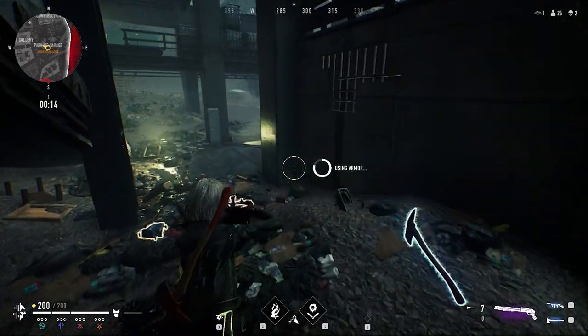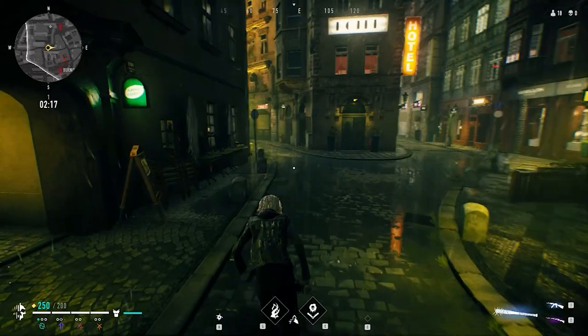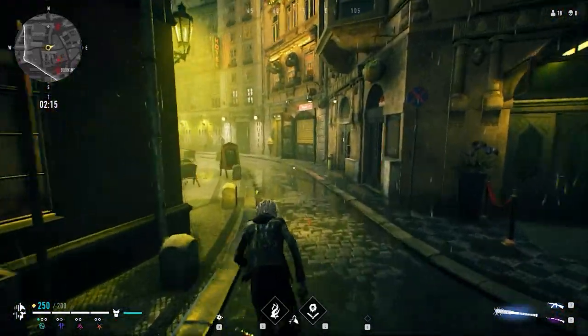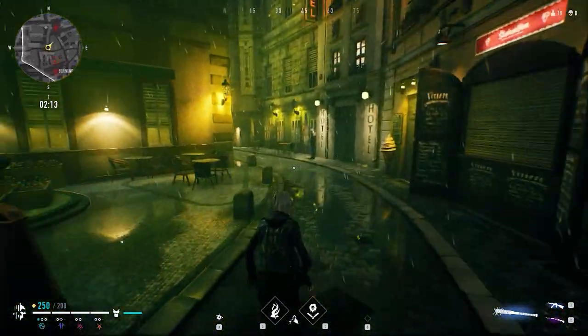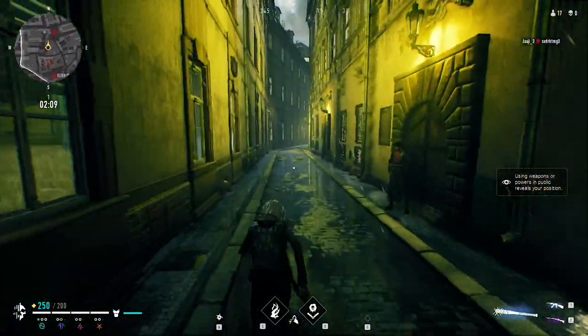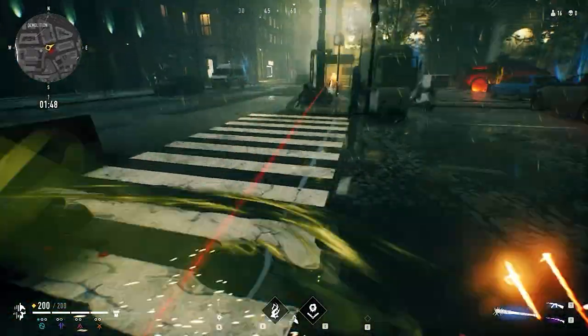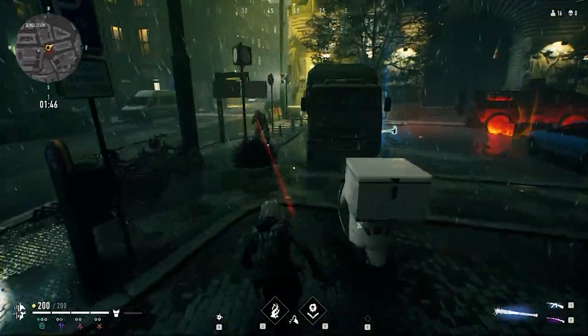We'll go through each one now starting with the lowest damage to the highest. The spiked bat takes about 20 frames of animation from the start of the swing till it connects. When swinging, you perform a horizontal swipe that leads into an overhead smash. The bat deals 50 damage per hit. There are no special abilities with the bat — you just club people and that's that.